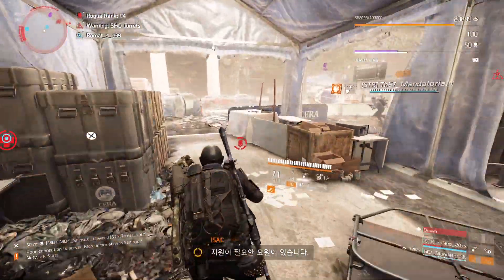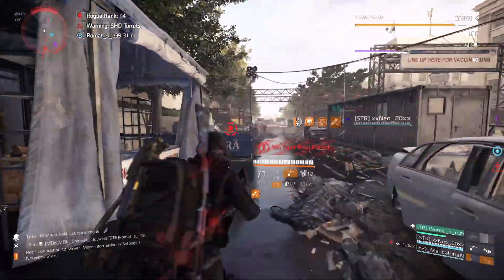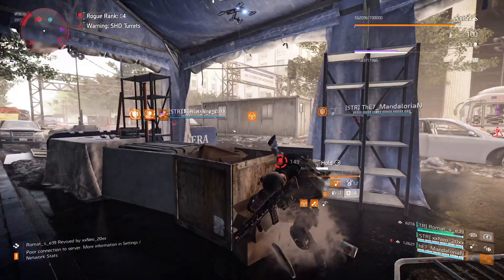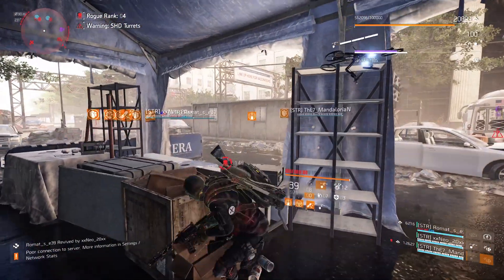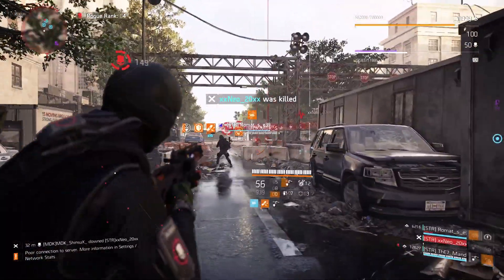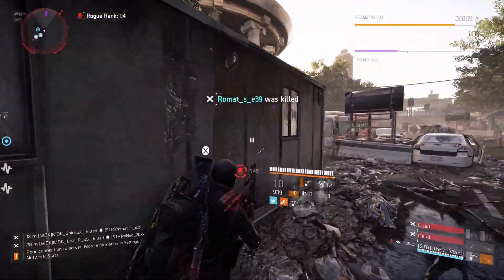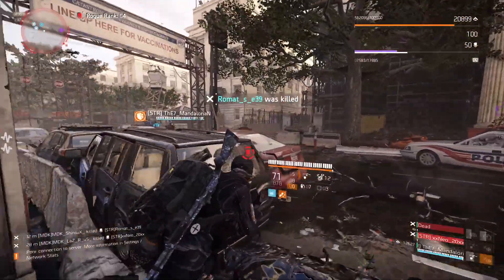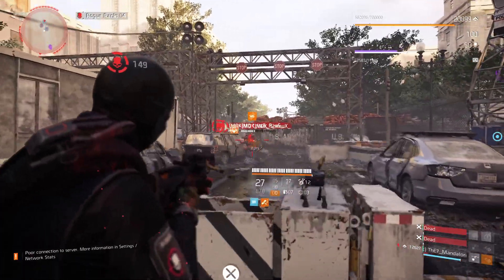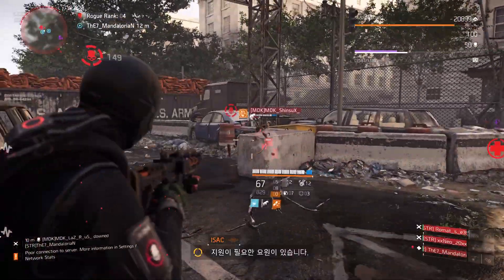An agent needs assistance. Force does not operate in this area — enter and your safety will move. Agent down. Rogue squad. Agent killed.